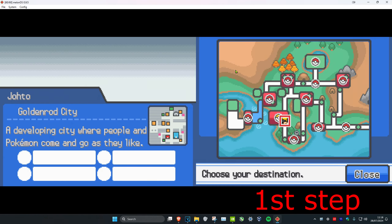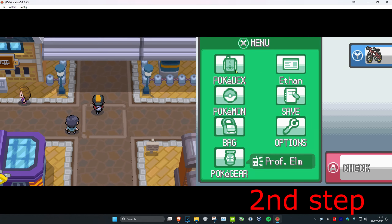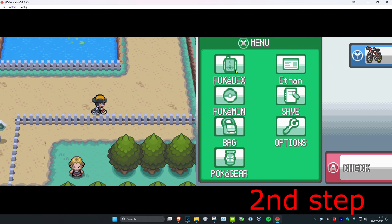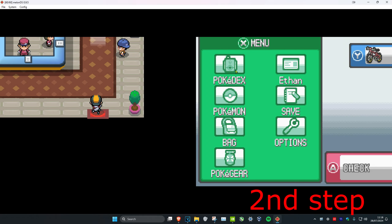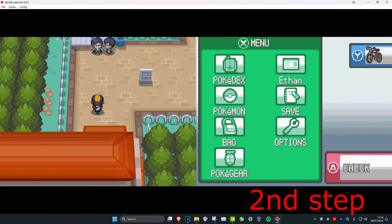Head over to Goldenrod City — here it is on the map. You're also going to need Rock Climb. Go all the way up Route 35, keep on going, take a left, and try to avoid these trainers. Go through here — now we're at the National Park. You want to go up.